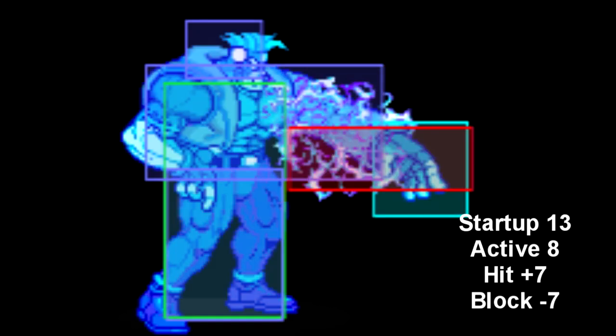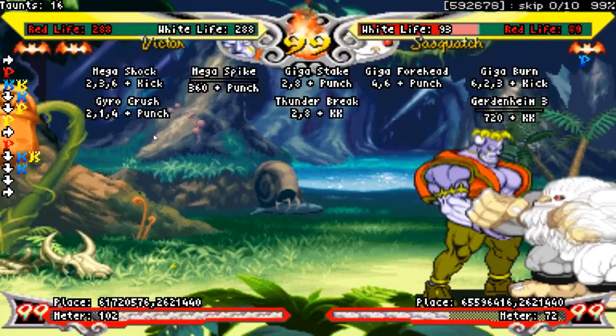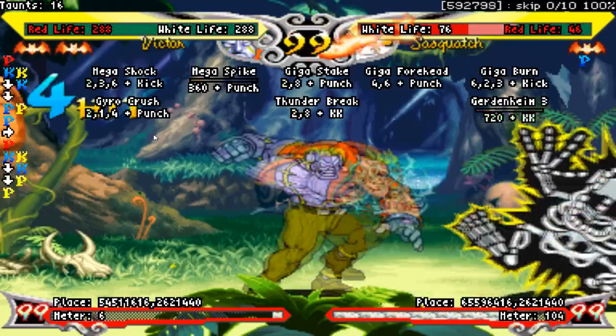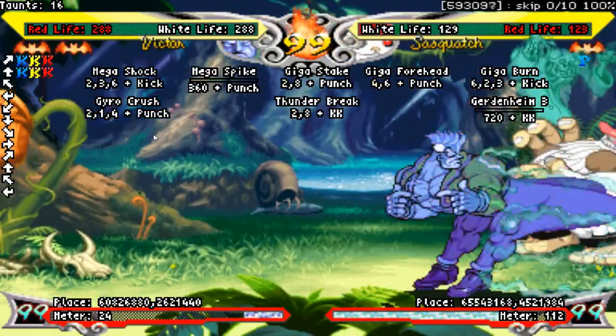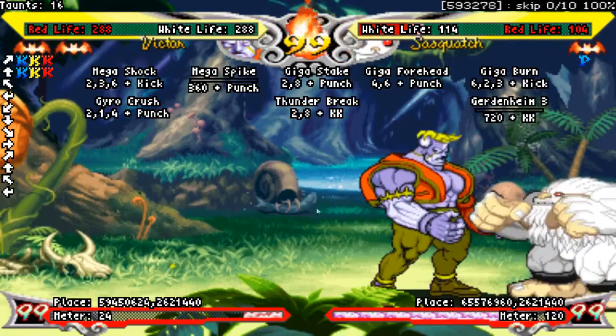Victor's normal close stand medium punch is terrible. The startup is awful, it's minus on hit, minus on block — it's just bad. There is zero use for this move at all. His electric close medium punch, however, actually does have one use. Since this move is plus 7 on hit, you can chain into it and then link out of it using a light normal. It's fairly difficult to do, but if you can land it consistently, it will net you a nice damage increase on any of your combos. This move shouldn't be used in any other context since the startup time is horrendous and its hitbox is nothing to write home about.